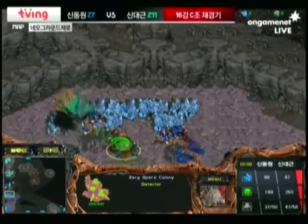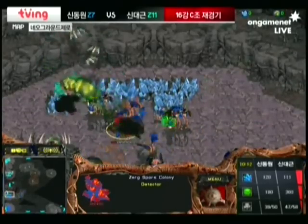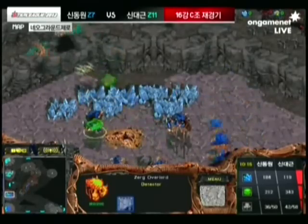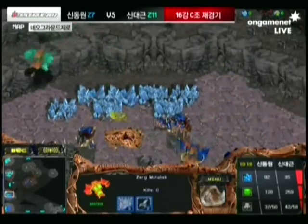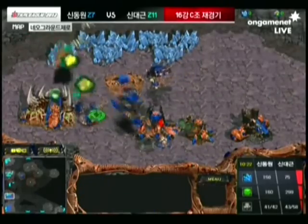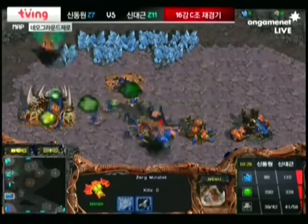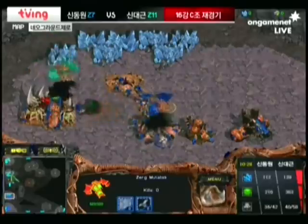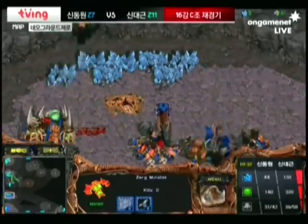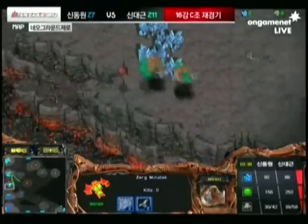If Haiva really wants to get things done, he's got to kill these Spore Colonies. Hydra is being chased away by the Scourge — now the Spore Colony goes down. Haiva is giving himself a nice line to do some more harassment behind this natural expansion, with Scourge landing on Hydra again. Hydra is desperately trying to micro against Haiva, because Haiva is just going to keep harassing that natural until Hydra makes him stop.